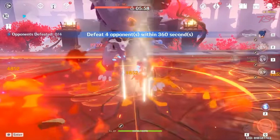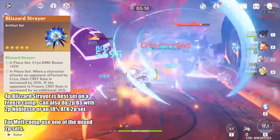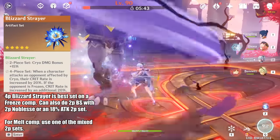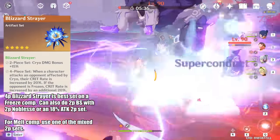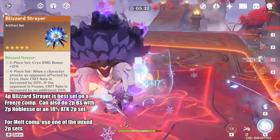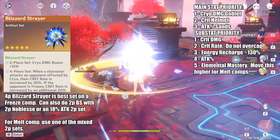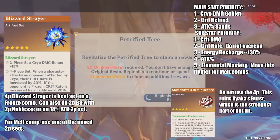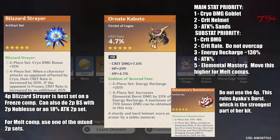Now for Artifacts — this one is pretty simple. Her best set is the 4-piece Blizzard Strayer on a Freeze Team, since the 4-piece bonus gives 40% crit rate. The alternative choices are 2-piece Blizzard Strayer with 2-piece Noblesse, or any of the 18% attack sets. If she is your burst support, then go with 2-piece Noblesse or 4-piece Blizzard Strayer — don't use the 18% attack set. For the stats, go with ATK% Sands, Cryo Damage Goblet, and Crit Damage Helmet. You do not want to use a crit rate helmet with the Blizzard Strayer set since you might overcap depending on your weapon. Also, the new Shimenawa's Reminiscence set seems good at first since it increases her normal and charge attacks, but it ruins her elemental burst which accounts for half of Ayaka's damage output, so that new set is a no-no on the 4-piece.